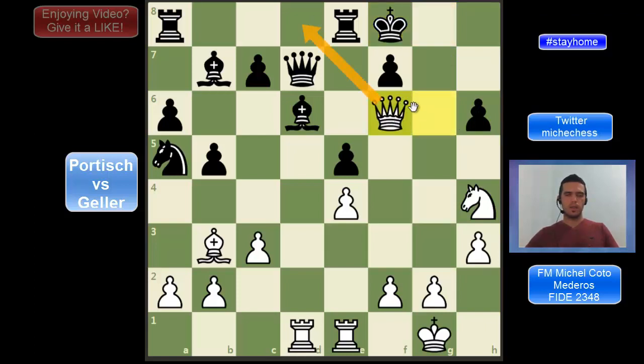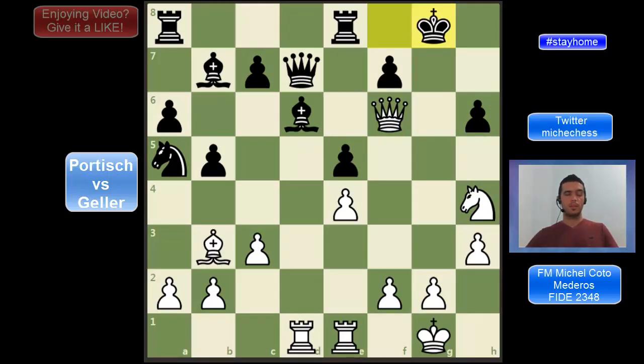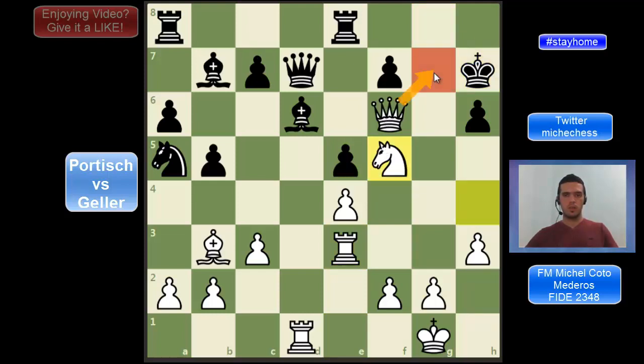So after Qf6, black is playing Kg8. At this point there might be some ways to win, but this move Geller is playing is really simple and at the same time very strong. He is just playing Rg3, bringing the rook to the kingside, and this is just winning the game — and Portisch resigned here. For example, if black plays something like Kh7, Nf5 is pretty simple — we are threatening checkmate. And after Rg8, we just checkmate on h6.